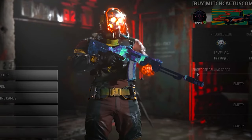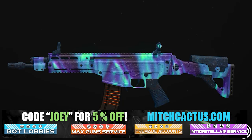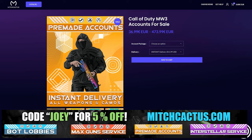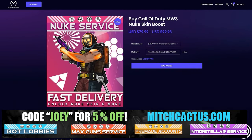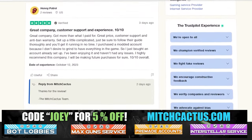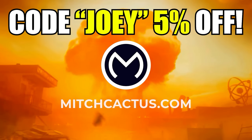Let's take a quick look at my sponsor for this video, Mitch Cactus, because he offers a range of services for Modern Warfare 3 including camos for both Modern Warfare 3 and Modern Warfare 2. He's also got pre-made accounts for Modern Warfare 3 and zombie schematics boosts, plus the nuke skin boost. Over 10,000 customer reviews you can check out yourself — go ahead and use code Joey for 5% off. Links in the description and now let's get back to the video.